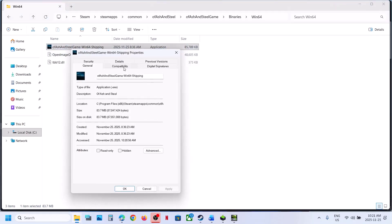Go to Properties. This time you can try Windows 8 compatibility mode. Hit Apply, click OK. You can even try Windows 7. Hit Apply, click OK, launch the game. You can even try disabling full screen optimization. Hit Apply, click OK, launch the game and then check.